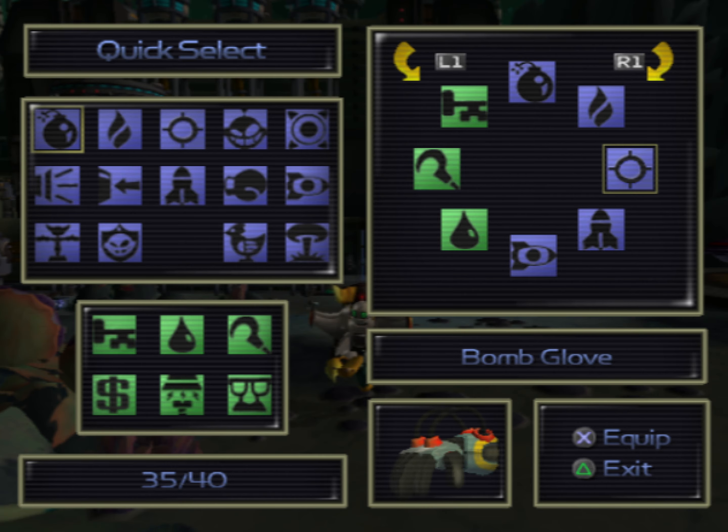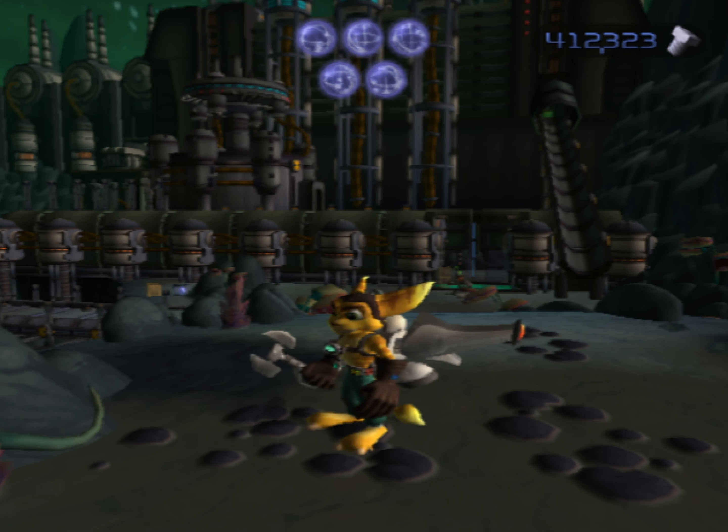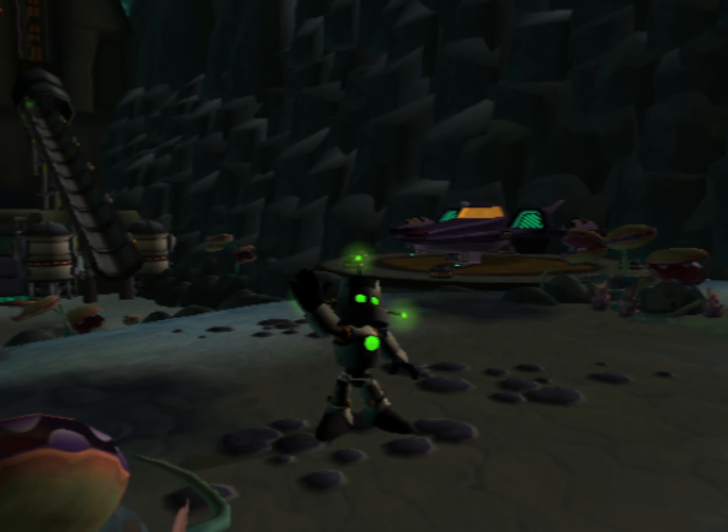I recommend going to the Quick Select Wheel and putting the Hollow Guys on the wheel. You press Square, you get turned back into Ratchet, you press Circle, you get turned back into Hollow Guys, and then you press Circle again to Wave!